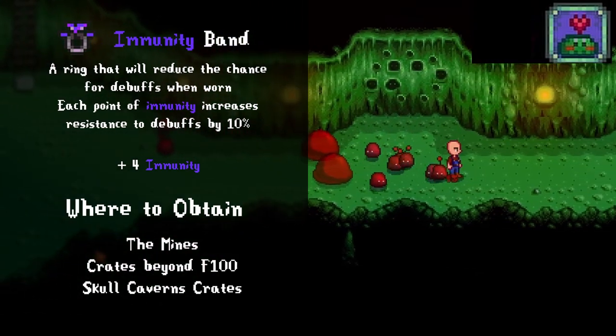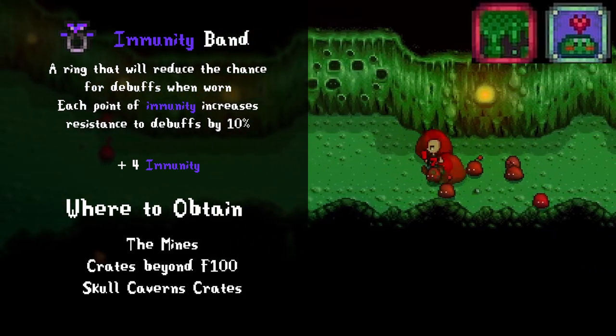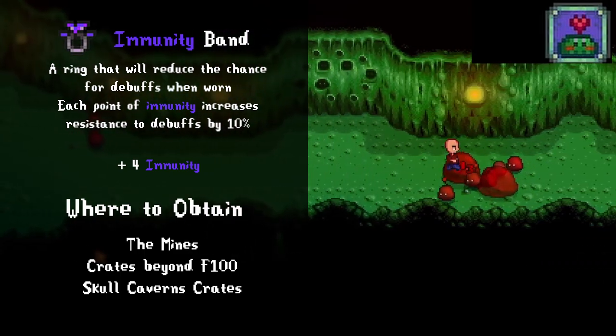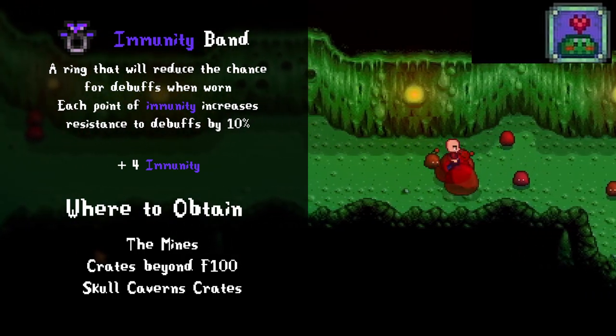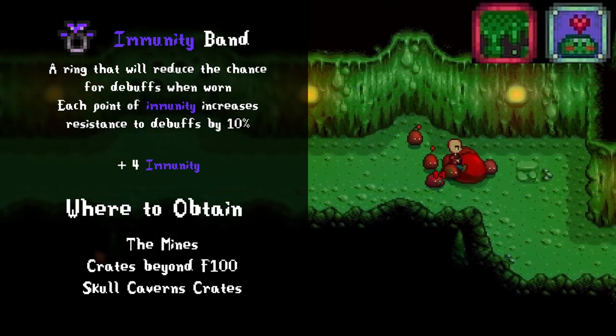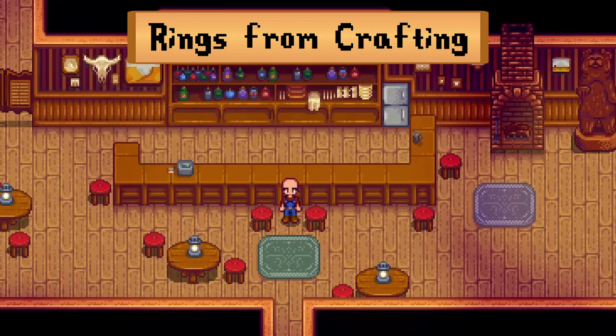The immunity ring is a really interesting ring. Prior to patch 1.5 it only worked with the shadow shaman debuff because it was meant to block only projectile debuffs, but it got reworked to include all debuffs. With every single point of immunity it grants an additive 10% chance to block debuffs. If you manage to get 10 immunity or higher, you will be fully immune to every debuff in the game.